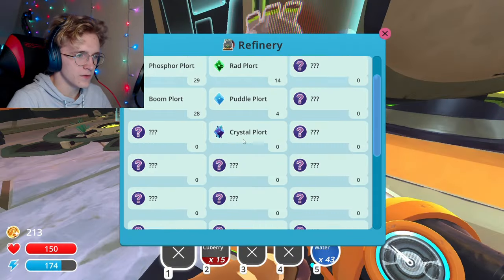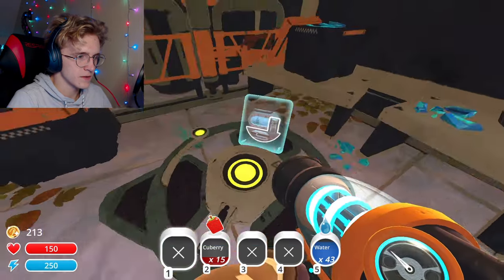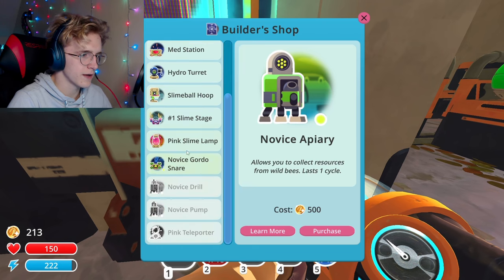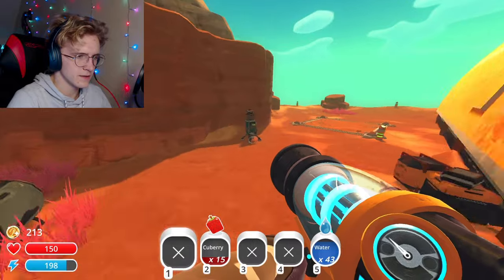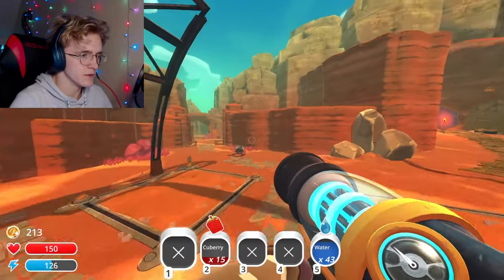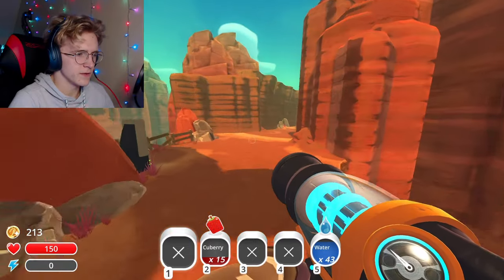I think what I'm trying to do today is just fill this thing up with plorts. I can make more stuff - does this take me anywhere? It doesn't. I learned what treasure pods do, which is really important - I think I can use something in here to unlock them. I have these little drills, this one's going to take a while, and they get me more resources which I can use to build stuff.